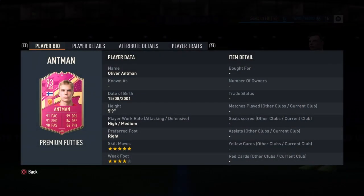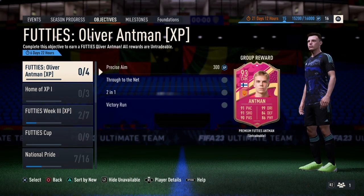Once you guys complete these four objectives, you'll be unlocking Antman's newest 93-rated FUT card, as you guys can see. That's pretty much it — hopefully this video helped you out. If it did, leave a like, share, and if you have any questions don't hesitate to ask in the comments. Take care!